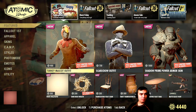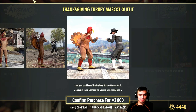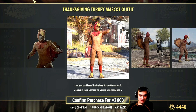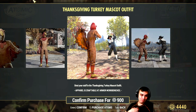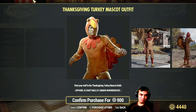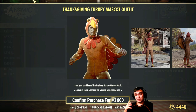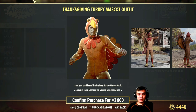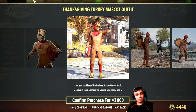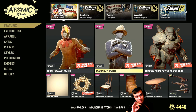Starting from the beginning: Thanksgiving stuff! We got a turkey mascot outfit for 900 atoms. This is an item of preference — I love collecting outfits but this is definitely not gonna be one of them, especially for 900 atoms. It'd be fun if everybody dressed up as a turkey on Thanksgiving — which is Thursday, if I'm not mistaken. I'm Ukrainian, so we don't celebrate Thanksgiving, but 900 atoms is a little bit too much.